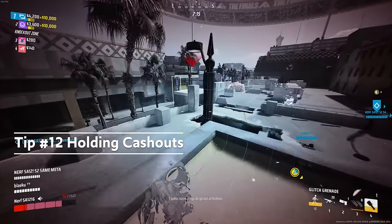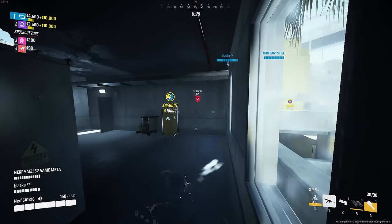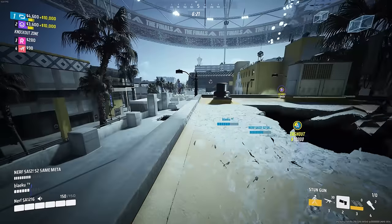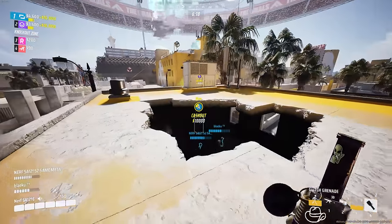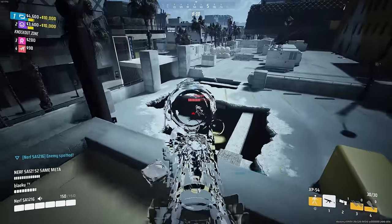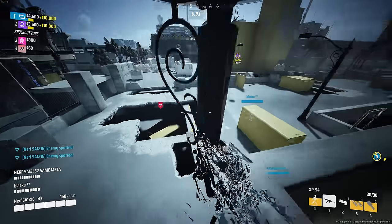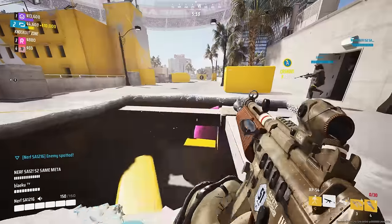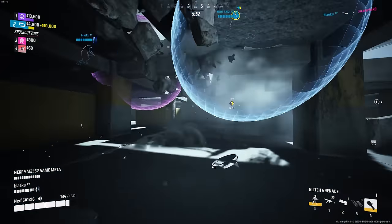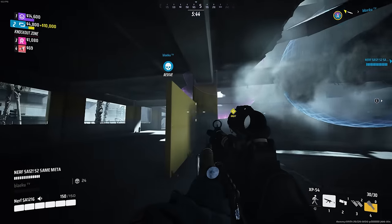Holding cash outs. This may be obvious but I think it might be the most important one. As you're defending a cashout, set up the first gateway. Then play around the cashout as you normally would, and at the moment you need to get back to it, simply drop the other end of the portal. You can use stuff like the stun, the glitch, or really anything to defend it once you go through. You can even pre-throw glitches or grenades. Knowing where to position these gateways will change depending on the map, enemy compositions, and your own team's composition. You can also throw one much higher above the point so others can't easily use it, or place one safely so that people can go back and forth.